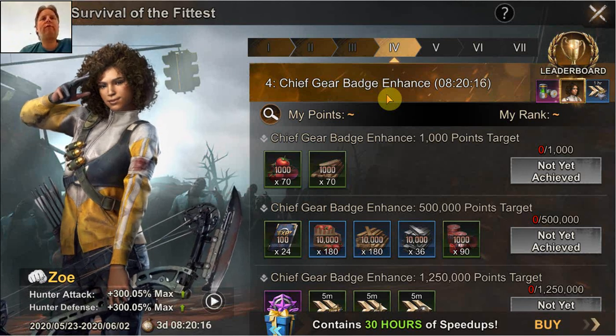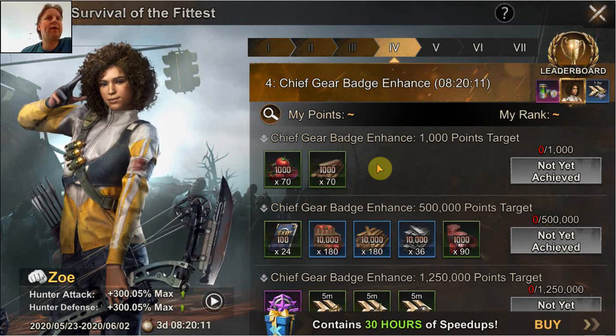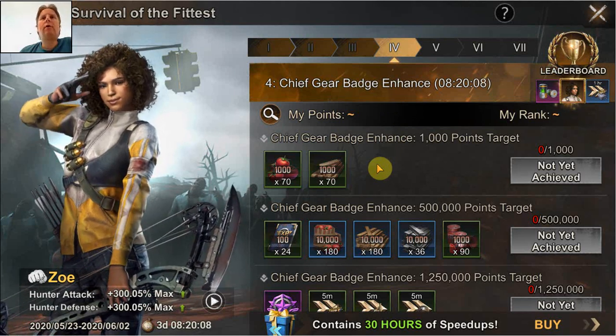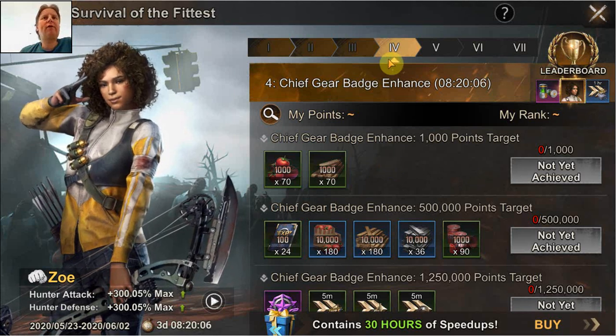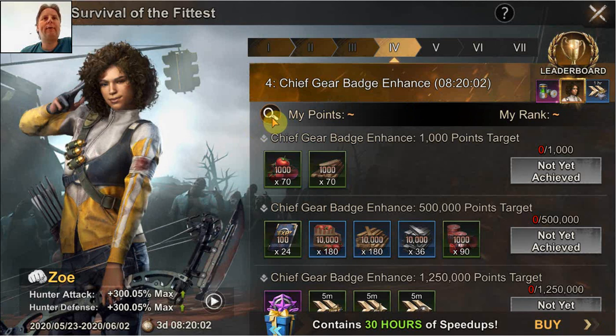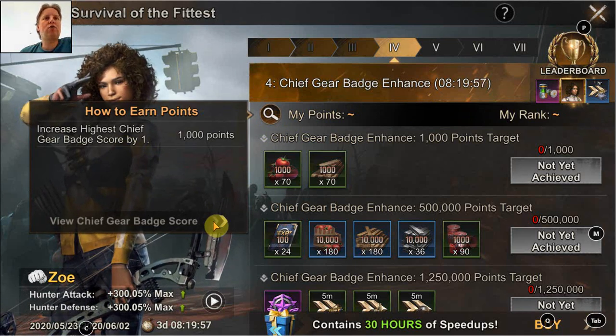In this video I want to have a look at improving my Chief Gear batches, as they call it now — what I previously referred to as the medals for the State of Survival event. Stage 4 is Chief Gear batch enhanced, and the only way you can get points is by increasing the batch score.